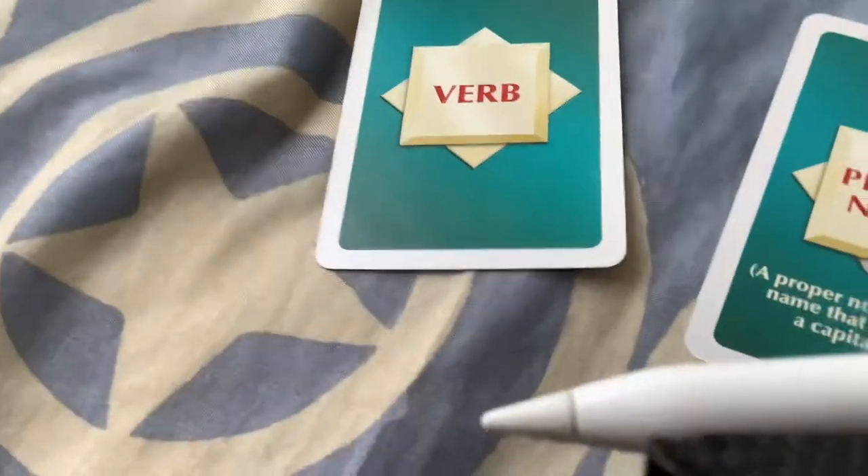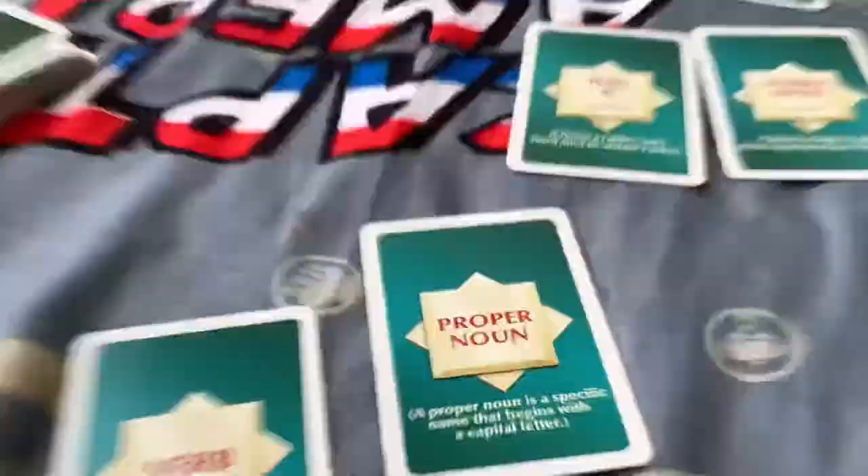Then there are also these two types: Verb — you have to find an action word in your pile of cards. And Proper Noun — a specific name that begins with a capital letter. So you could do something like 'Blackpink' or 'Captain America,' but those would be way too long, so I suggest you don't go for such long words.